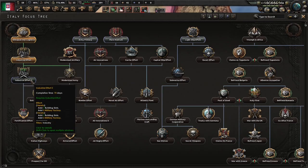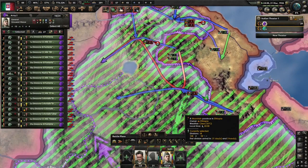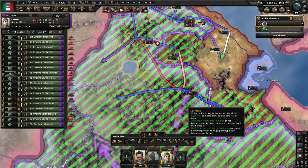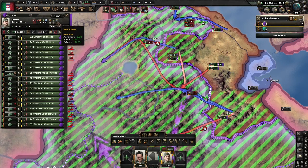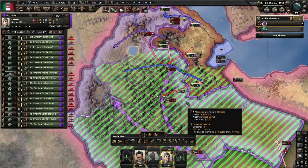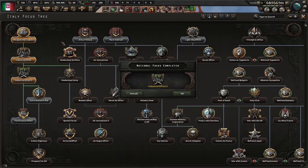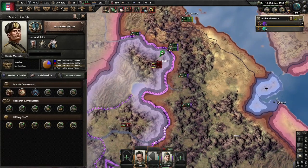Italy's focus tree is not very in-depth, but it will do the trick. However long you want to do the Ethiopian war, you have until at least September before the war with the Netherlands begins. Giovanni has Organiser, Infantry Leader, and Mountaineer — which is good enough — so I'm going to begin to finish up this war. Industrial effort is over, and of course the extra research slot — no contest there.